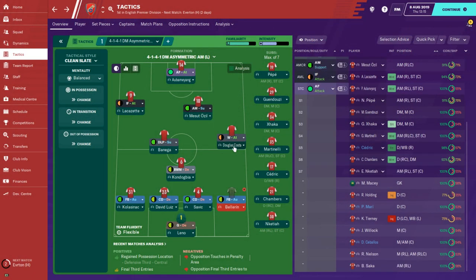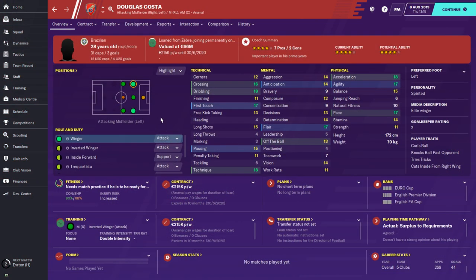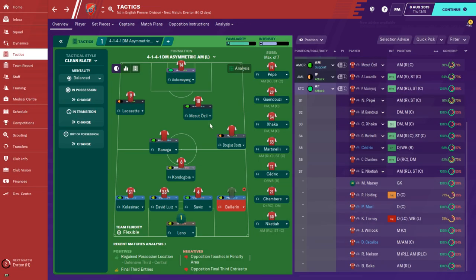The last player we needed was a right winger - Douglas Costa, one of the best wingers in the world and an elite Brazilian winger. We got him on loan but he will join Arsenal at the end of the season for around 60 million. For an elite winger I think that is a good price, and I think now we have a really strong team.